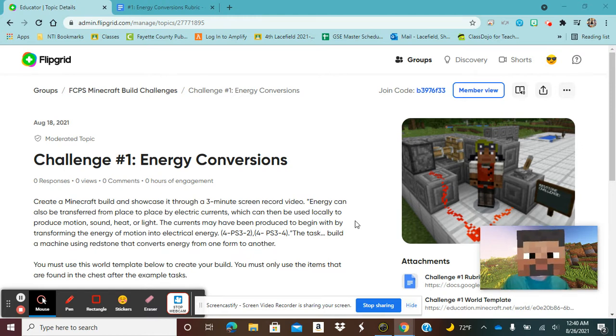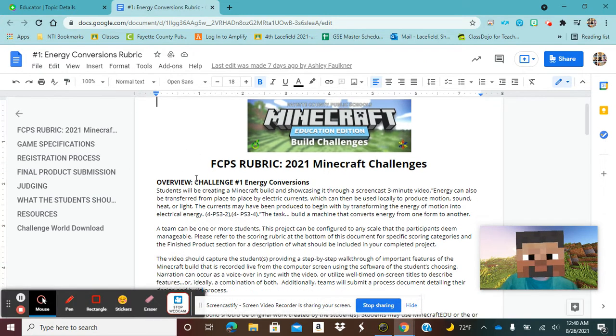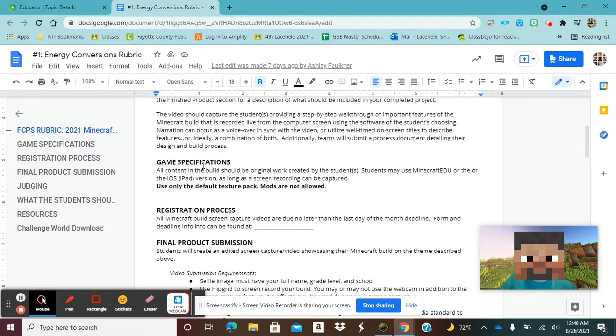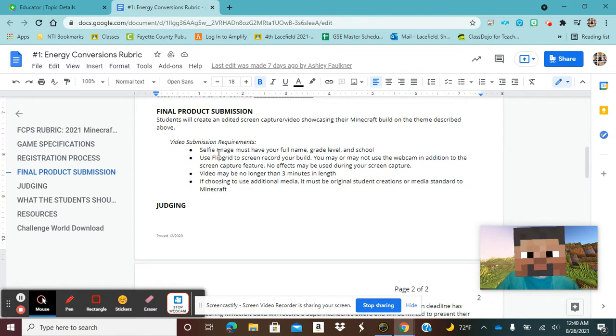If you're a part of this challenge, you've been given the Flipgrid code and this is where you're going to start off. There's a directions section on the left. But what you really need to pay attention to is this rubric right here. It tells you about the challenge and everything that you need to know, the content that it's connected to. It tells you about your game specifications and making sure that you do your original work, not somebody else's work — your original work. It talks about registration and all that good stuff, but the big thing here is your video submission requirements. You're going to put a selfie image up there.